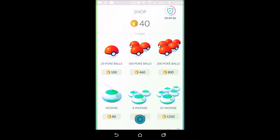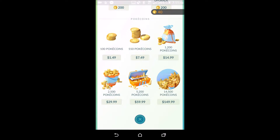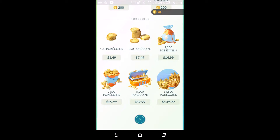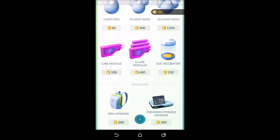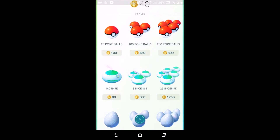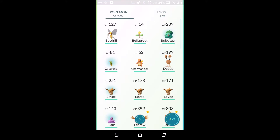Next is the Shop — this is where microtransactions happen. I have 40 Poké coins, which will buy you nothing. You can buy Poké coins — $1.50 for 100 coins, and 100 coins gives you 20 Poké Balls. It's not a pay-to-win game; you can only buy basic Poké Balls. Lucky eggs give you double XP, but if you play hard you'll be just as good as someone who buys all the extras.